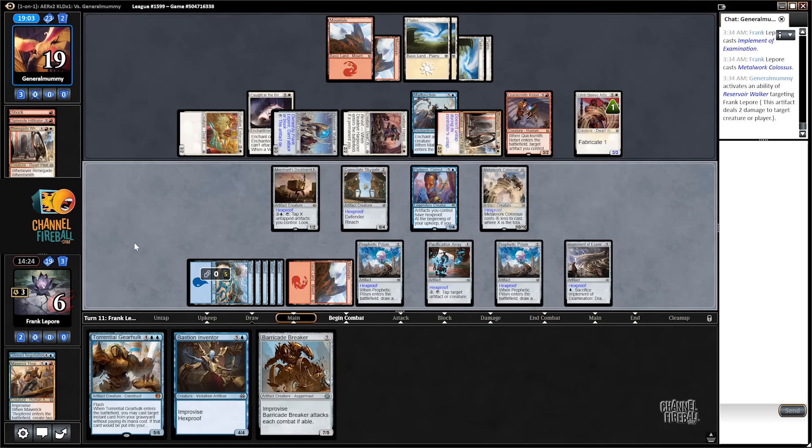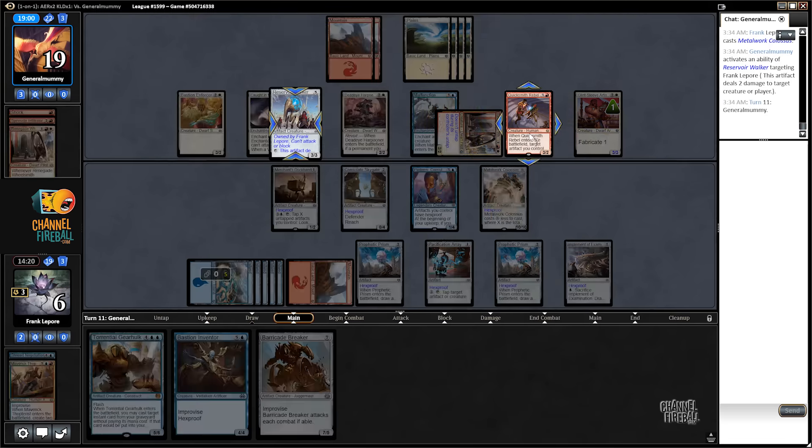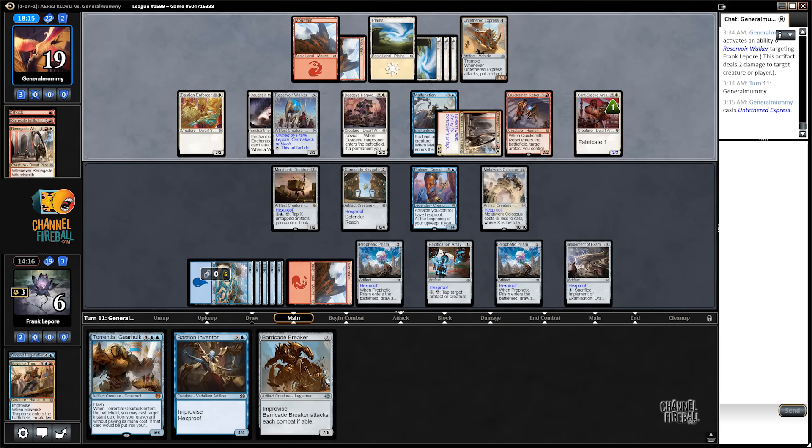Sure, just gonna pass here. We're on a virtual four because of the stupid Reservoir Walker we gave them. We don't even... we haven't seen another artifact in this tech — literally haven't seen a single other artifact from them. I think we might be dead.